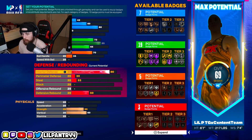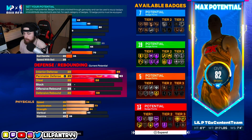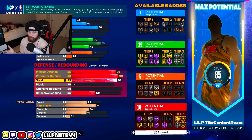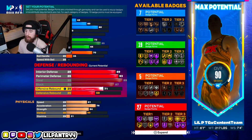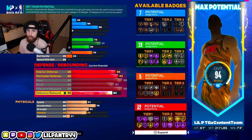I'm just going to go in order top-down. When I was making this build I was moving stuff left and right, up and down, but for the sake of this video I'm just going to go top-down. Perimeter defense we're going to go 93 — you could go 95 to get Hall of Fame Challenger. The guys I run with say Hall of Fame Challenger is really nice, but for this build I ran 93. For steal — obviously it's a pure lock — I want to max this out at 99. Block at 87 to get Silver Anchor.